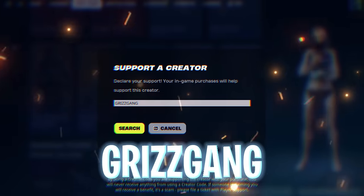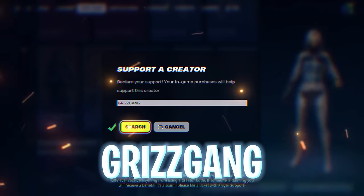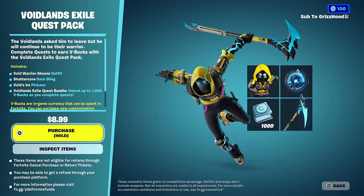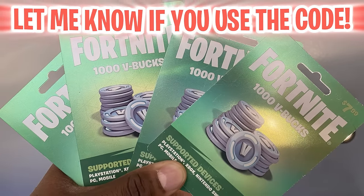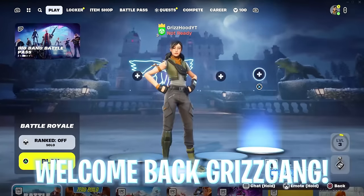I want to give a shout out to everyone typing in creator code GrizzGang in the item shop — it directly supports the channel. If you let me know you use my creator code down below, maybe I'll hook you up with the Voilens Exile Pack that includes one thousand V-bucks. Huge shout out to everyone using code GrizzGang — thank you so much. Welcome back GrizzGang, it's G Hood here back with a brand new video.